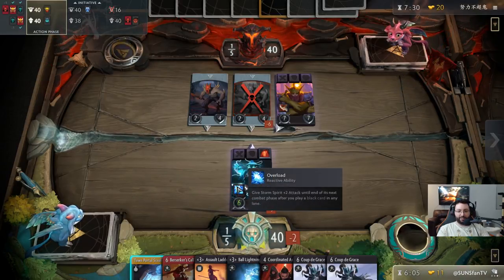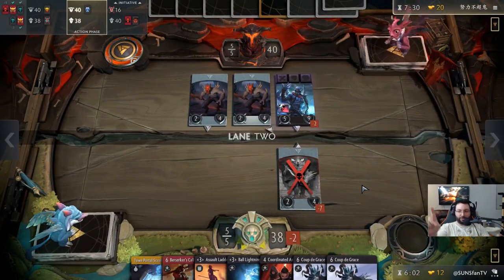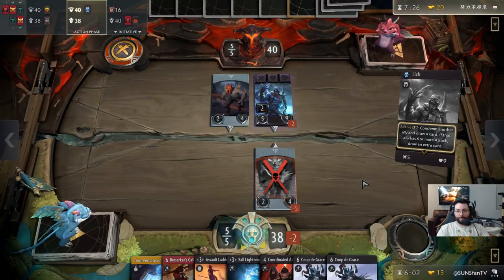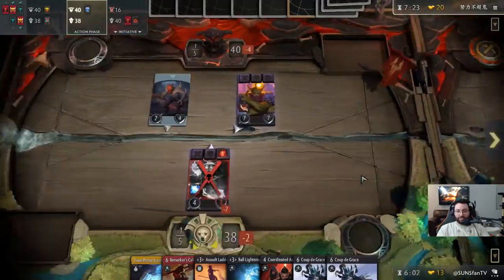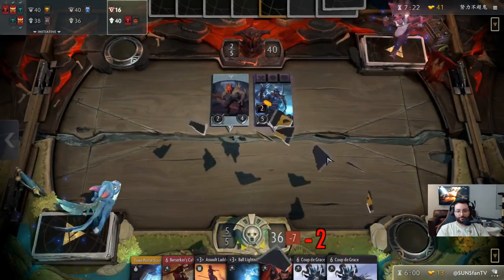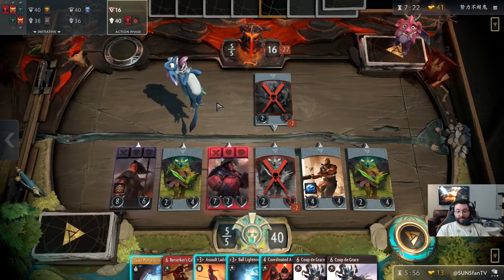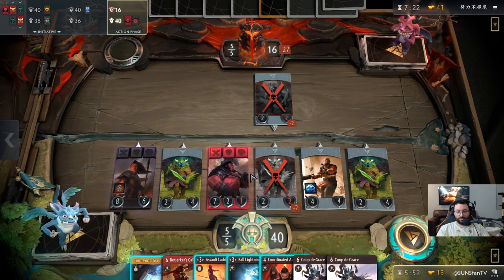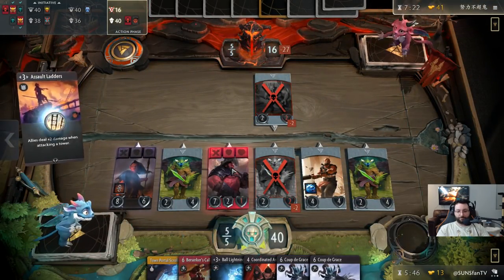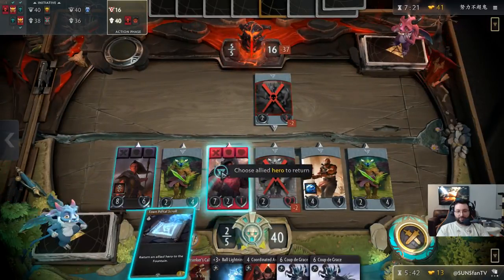Storm Spirit gets two attack anytime a black spell is played in any lane, and he keeps it for that round. So you can manipulate him in cool ways — if you're in the third lane, you can start buffing him and move him to the first lane; he'll keep that buff until the end of his next combat phase. That's 40 gold — that is super scary. I think I TP out Axe because we don't need him here to do enough damage. I'll just Ladder here.